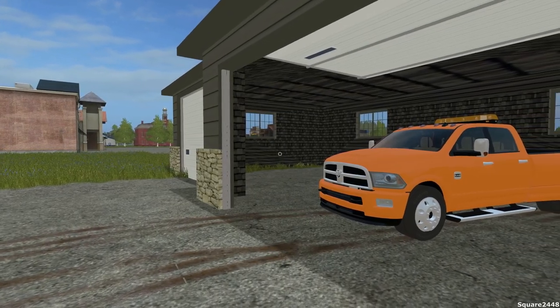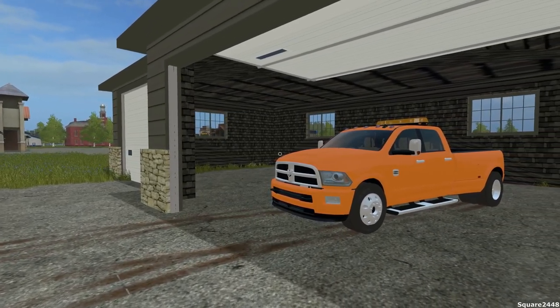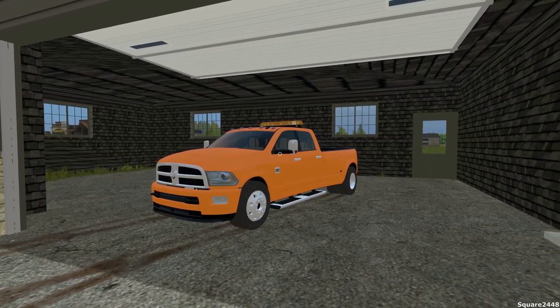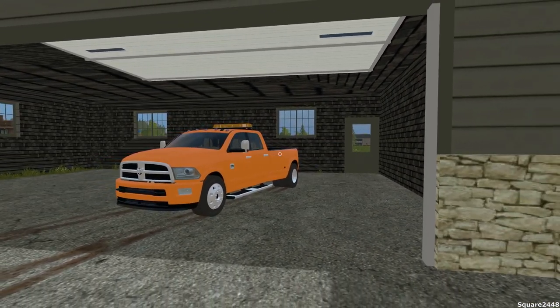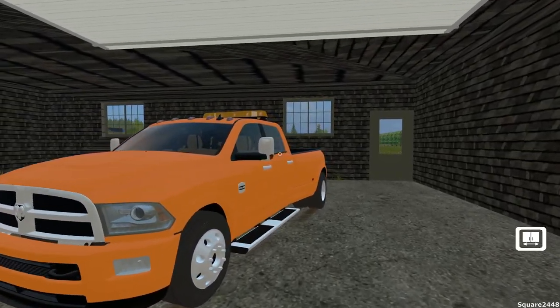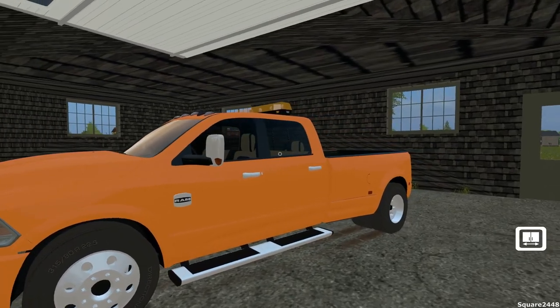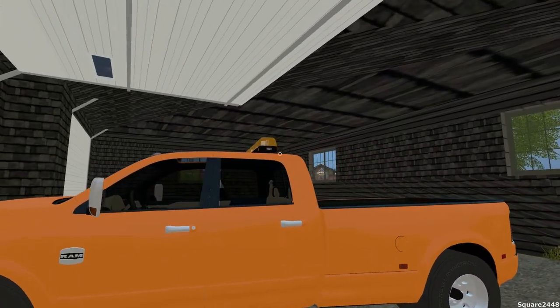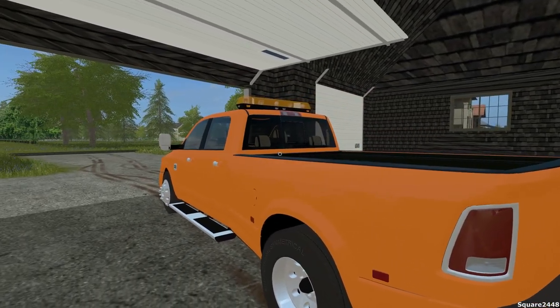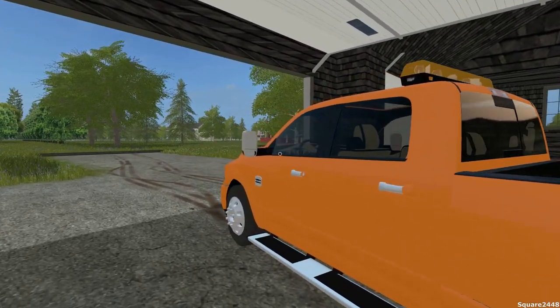What's up? This is Squarer2440 with a Farming Simulator 17 video. Today we'll be moving to the new tow shop on the brand new map, and we'll be making our way over there with a brand new supervisor truck — a Ram 3500 Dually with a light bar on it. This will be perfect for towing the car trailer when we need to use that for some towing or repos.